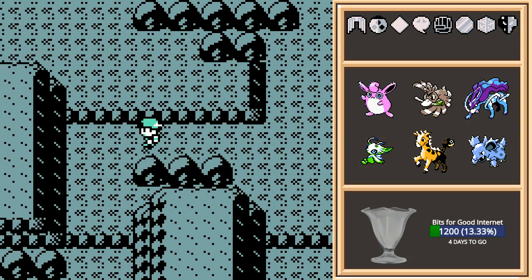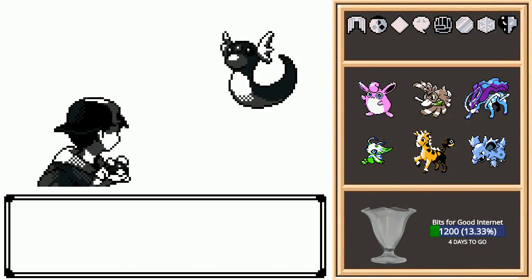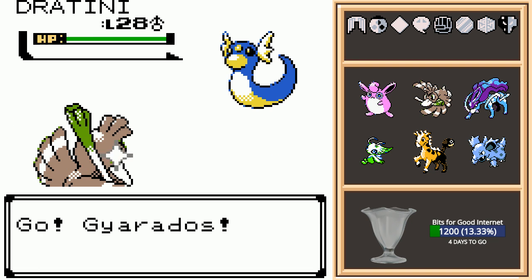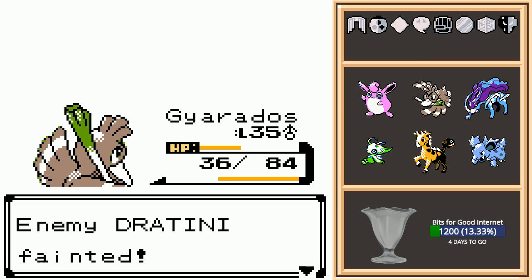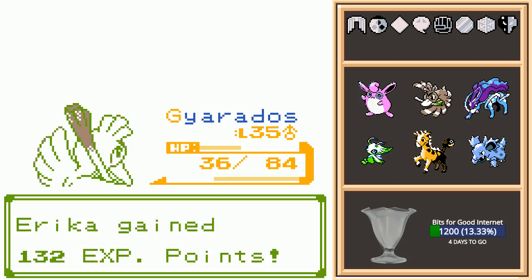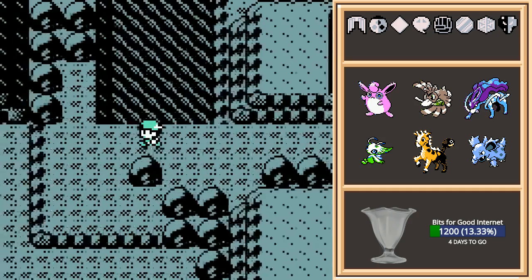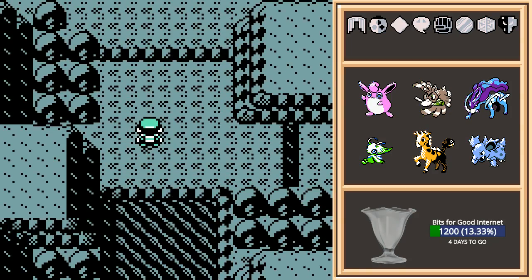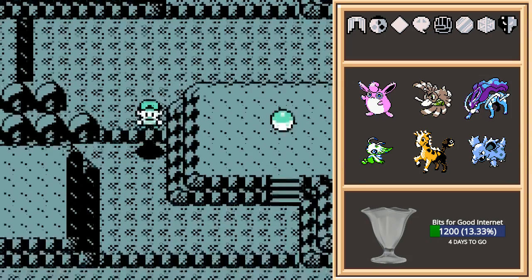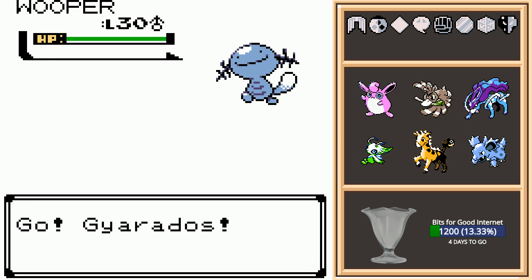Considering Gyarados is the weakest Pokémon on this team, that is kind of impressive. There was a trainer we fought earlier that brought up something interesting — she said she doesn't try to make her Pokémon fight hard because she doesn't like her Pokémon getting hurt. My reaction was, well, that's kind of what happens in Pokémon battles. But thinking about it more — here I am being a Pokémon, allowing myself to get hurt in these battles. I am not really a fan of getting hurt.